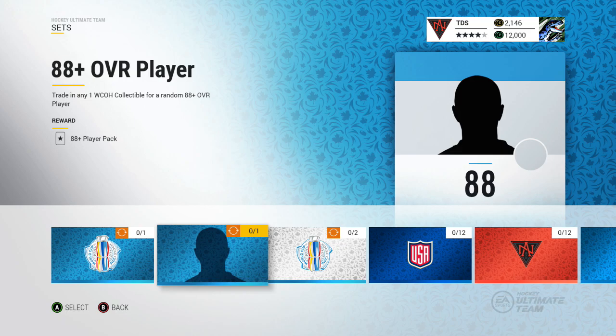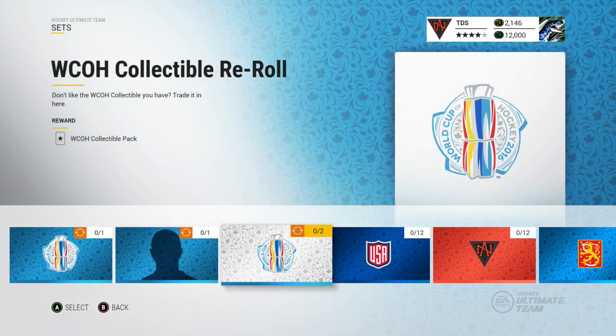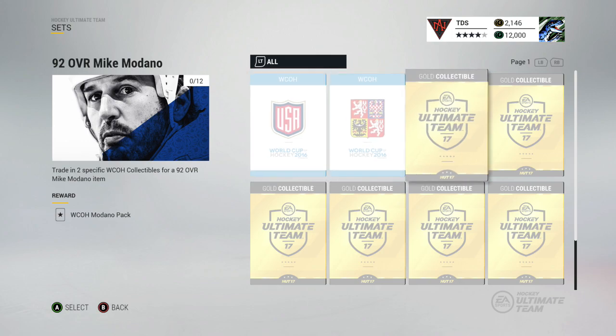This one's pretty interesting right here: you trade in one collectible for an 88 overall plus player. You can get yourself a Crosby in this pack, or pretty much anything over an 88. Then there's a re-roll one which seems a bit meh.